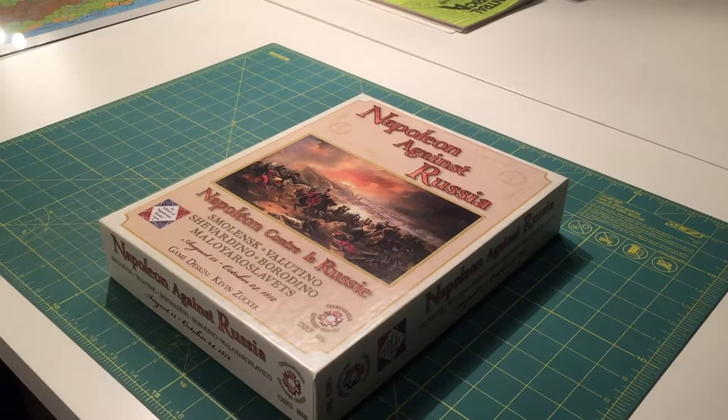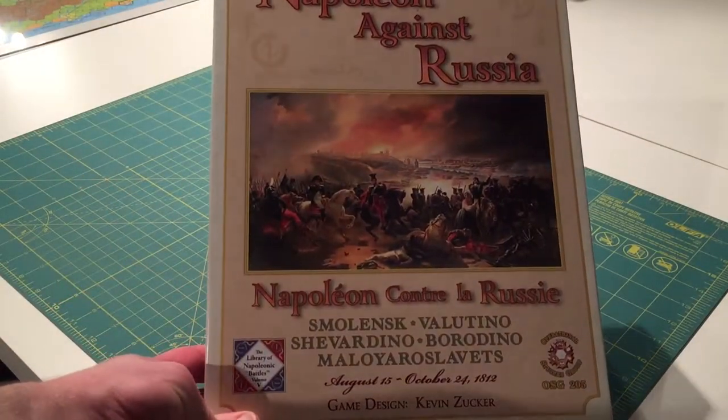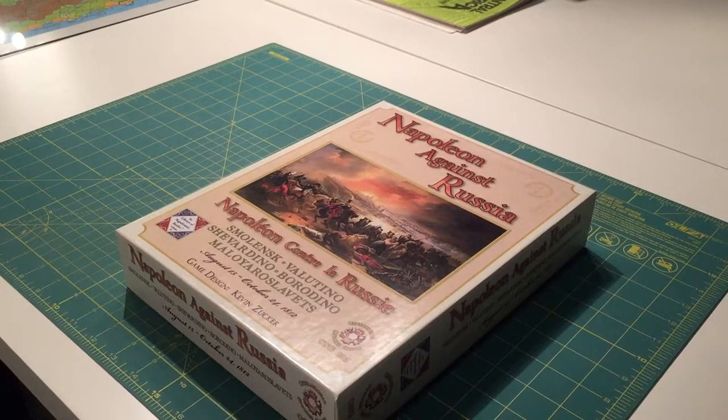I never ended up finishing my unboxing videos of the games from the Library of Napoleonic Battles. These are the OSG titles from Kevin Zucker, and this was the fifth one in the series. I did Four Lost Battles, The Coming Storm, The Last Success, and Napoleon at Leipzig. I never did La Patrie en Danger because it was already punched out and I was playing it at the time I started doing these videos and acquired most of these other games.